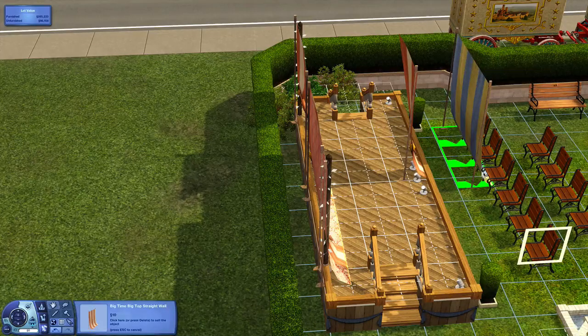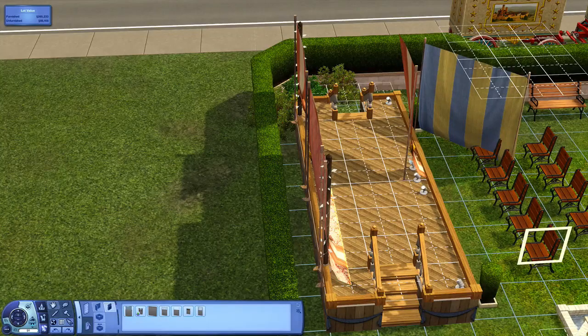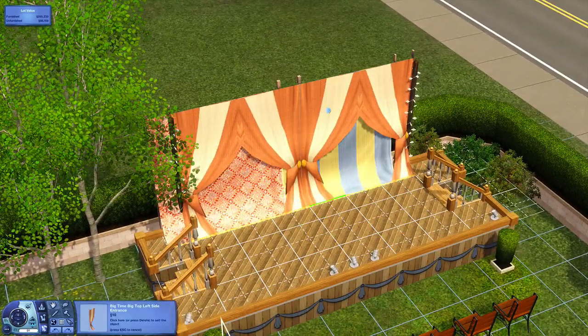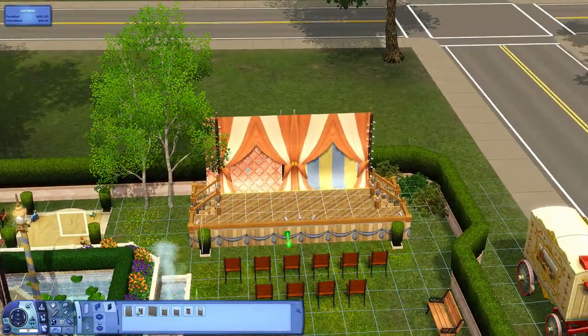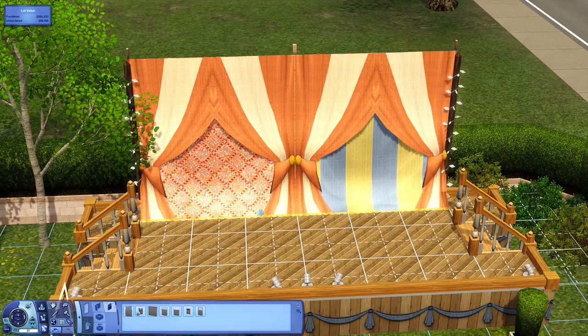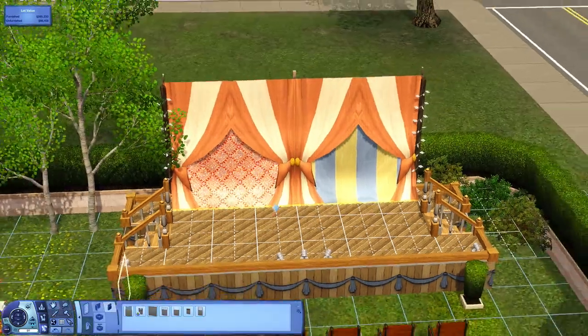I'm thinking how nice would that be in interiors to kind of separate rooms instead of using walls, if we want to do like more of a Spanish-inspired build, or something like an apartment in Bridgeport where they've kind of just hung fabric over windows. I've actually changed the colors of the fabric to see how customizable it was, and it's looking pretty good — we can do a lot with it. These hanging over beds will be gorgeous too.